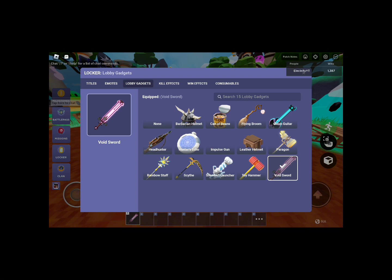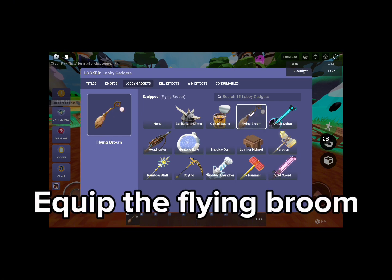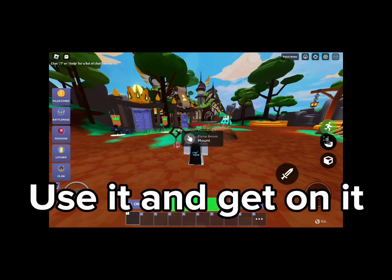Open your locker, equip the flying broom, use it and get on it.